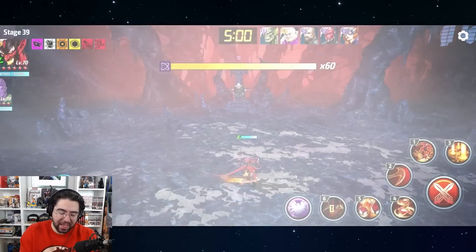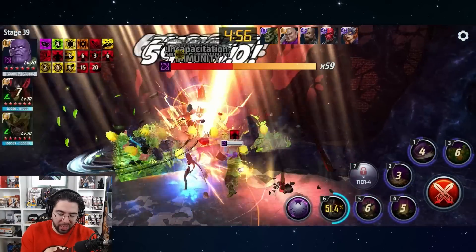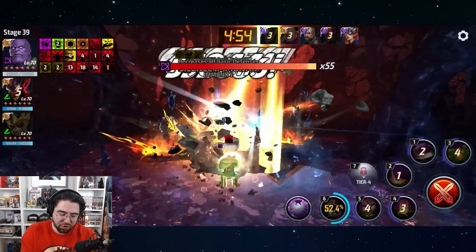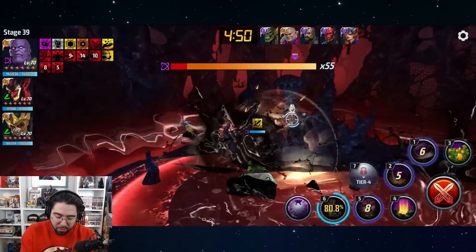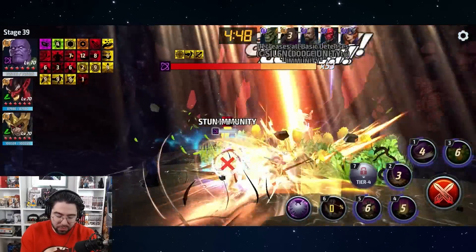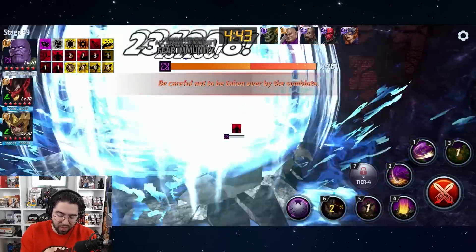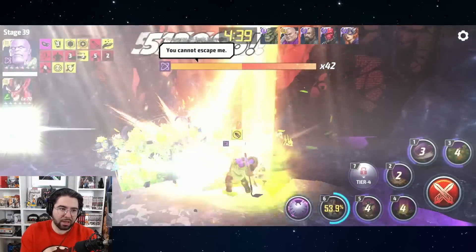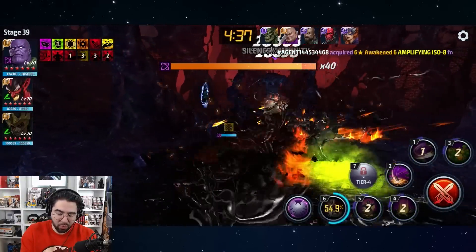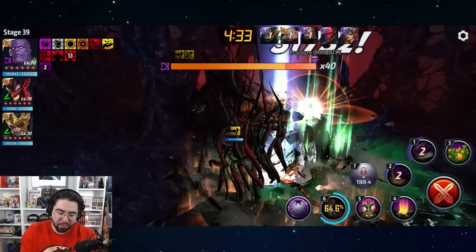Ladies and gentlemen, we finally have what it takes to fully review the Thanos uniform. We're going to do a quick showing at level 70 just to showcase how proc-friendly he is — and he is very, very proc-friendly — and then we'll move into the level 80 stuff, talk about his weaknesses, the flaws of the character, and talk about why he's not really getting as much love as people were expecting.